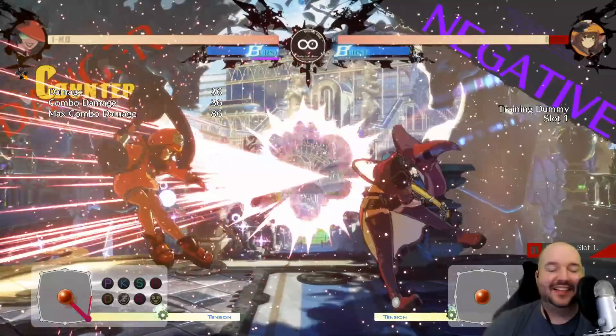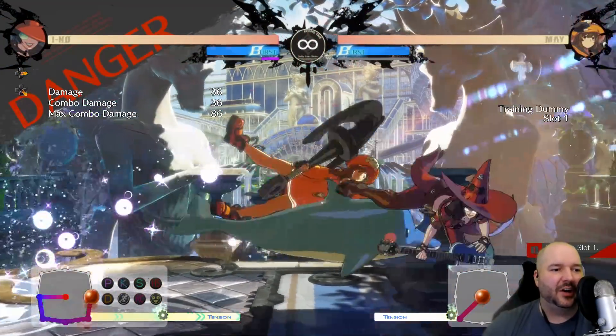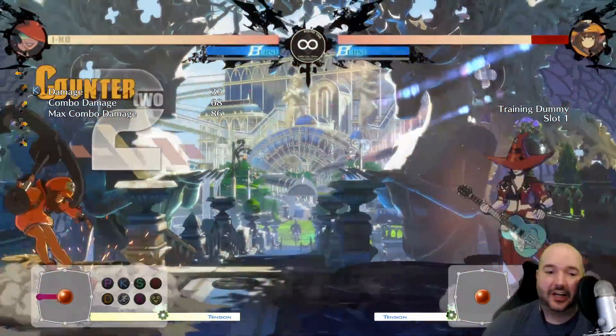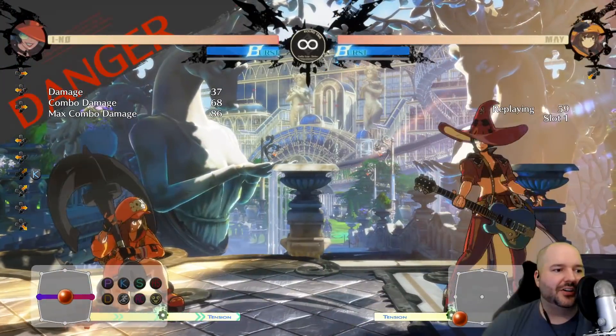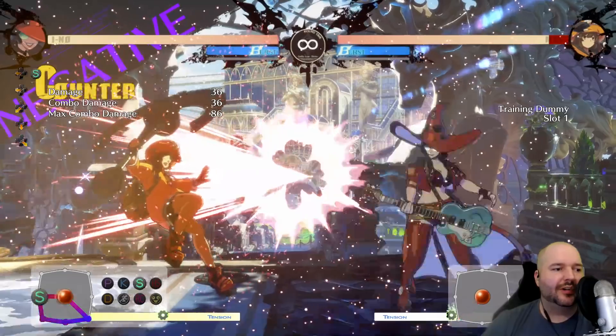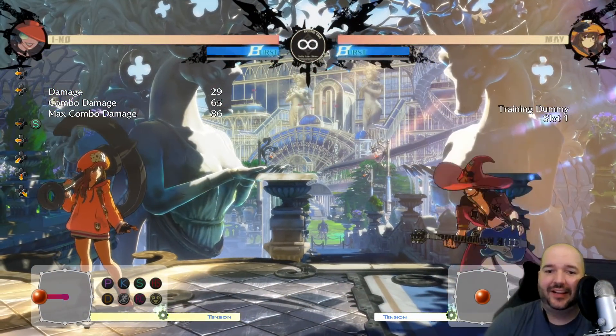There are a lot of ways to interrupt it. 6P might be the best one, though it depends a little on your character — you might be able to kick or punch her out. Generally, 6P works pretty well because it has that upper body invincibility, which is going to help against the dolphin.